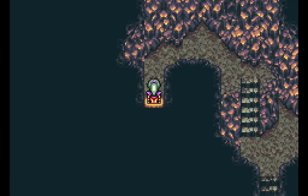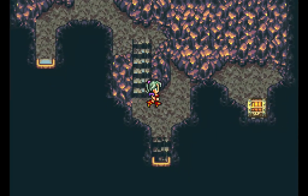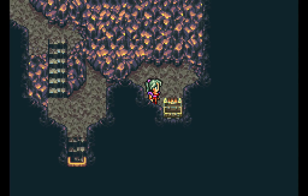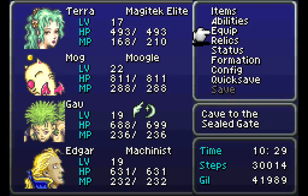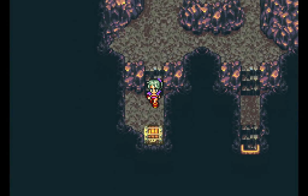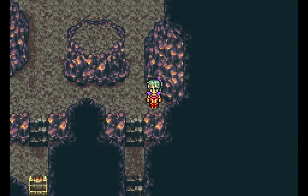Now if you tried to come here earlier in the game, you can't access this area — there's a plot wall that kind of just blocks you. You can't get here until you reach this point in the story. Right at the start of the cave, we get an Assassin's Dagger. I believe only Locke can equip it, so we're not going to worry about that for right now. Let's get down this way and get to the first floor. We get a Kazakiri, which is a weapon for Cyan, I believe. Not too worried about that either.